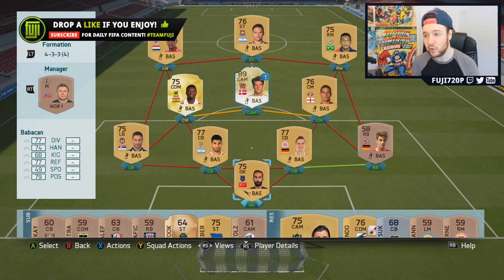Let me know in the comments if you think we should use the 4-3-3 or what other formations might work with the players we've got. If you've enjoyed another episode of Pack to Power, drop a like and support the video. We're doing okay - we just need more packs, more wins and more promotions. Thanks so much for watching - I'll see you, Team Fuji, tomorrow at seven o'clock for another episode. Take it easy!